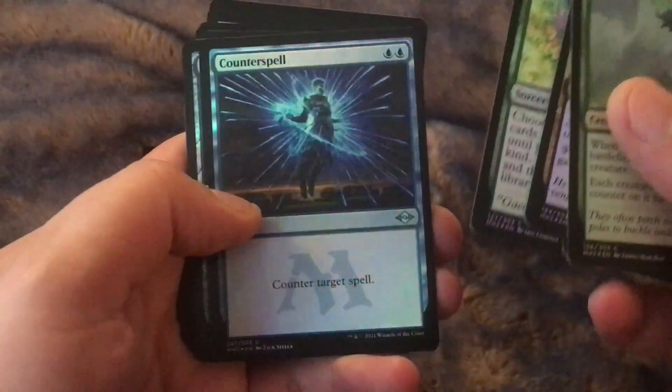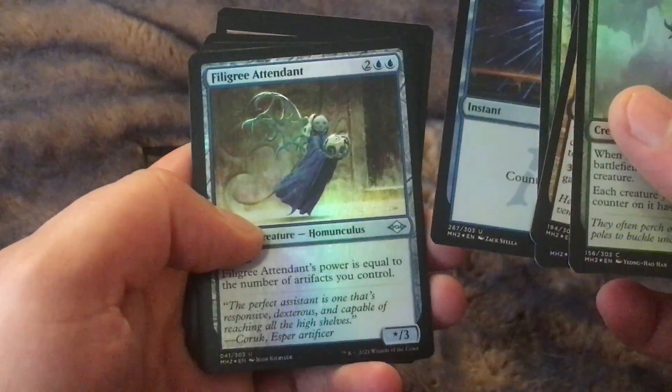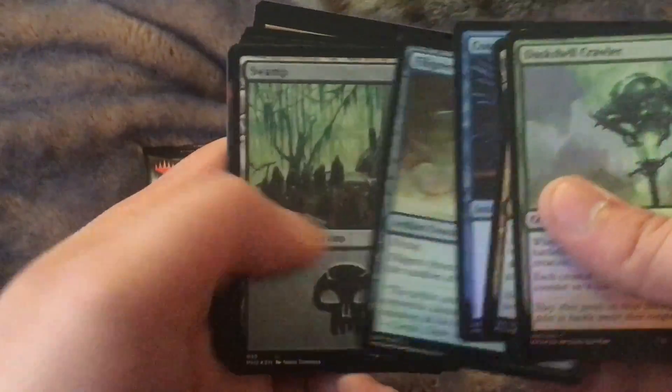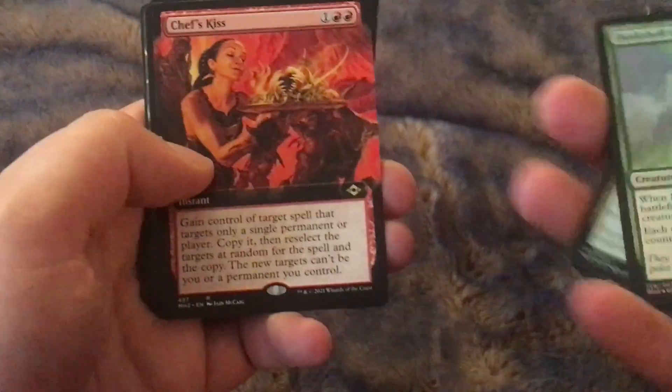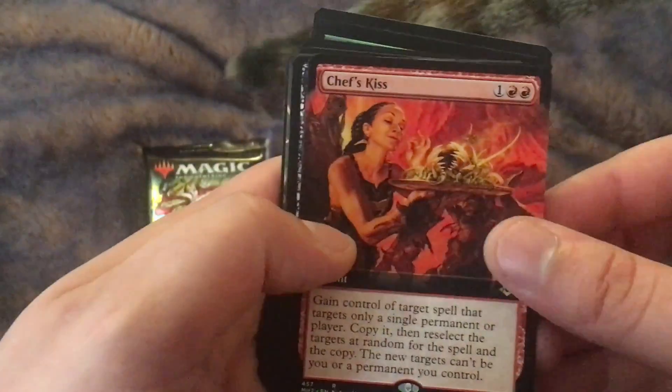Ooh, foil Bountiful Harvest — nice! Ooh, foil Counterspell! But yeah, I don't know exactly the order of these yet. I haven't opened any of these packs yet, so I'm very curious myself. Full art — chef's kiss. Let's put all this over here; that's kind of our whatever cards. Full art — chef's kiss.